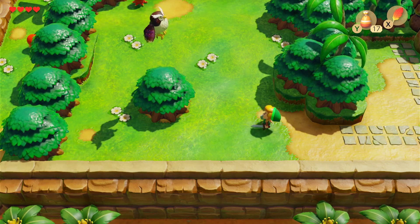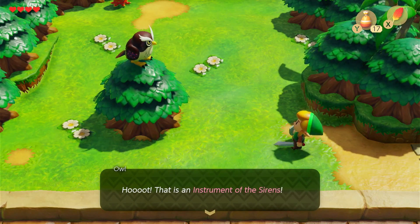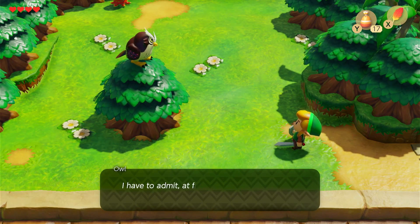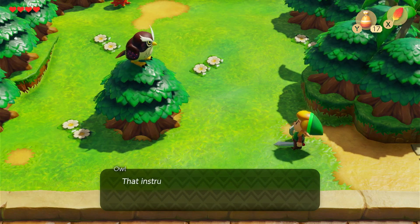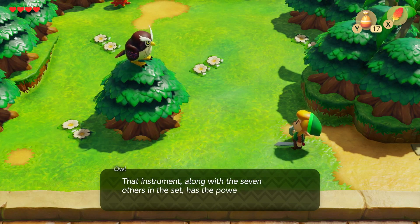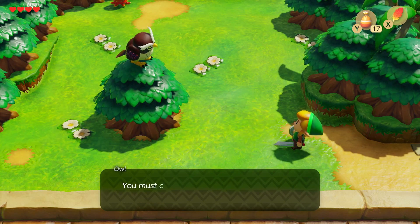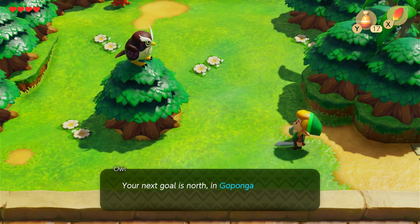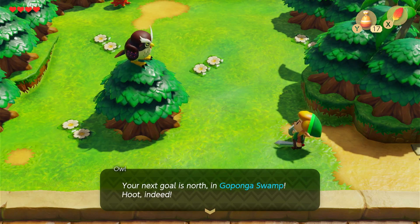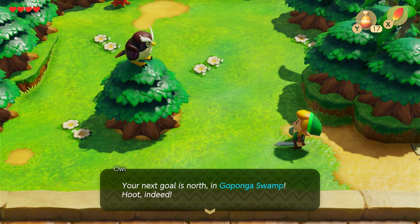That is an instrument of the Sirens. I have to admit, at first I did not believe you were real. That instrument, along with the seven others in the set, has the power to wake the Wind Fish — you must collect them all. I was instructed to give you directions: your next goal is north in Goponga Swamp. Hoot indeed — you think I wasn't real? Look in the mirror, pal.